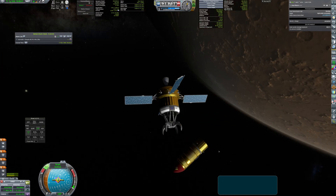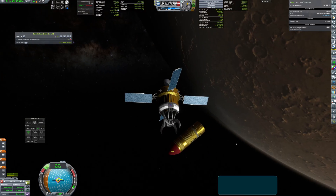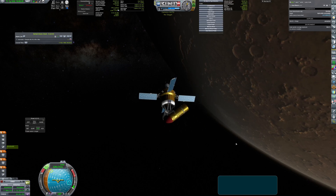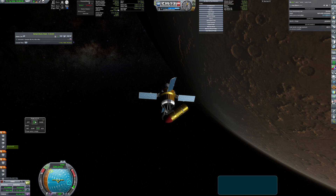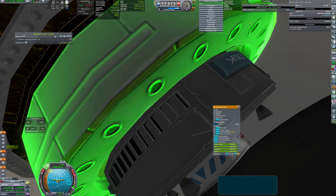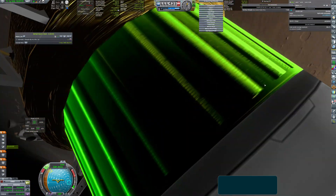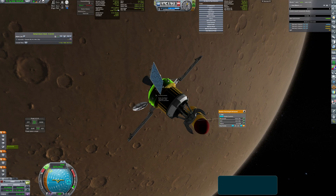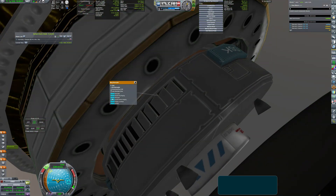Capture is performed by a big arm that secures the connection and moves the sample from the ascent vehicle to the return pod. After transferring the sample to the orbiter, the whole arm is jettisoned to reduce mass.